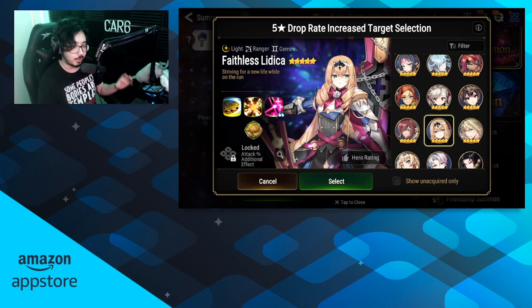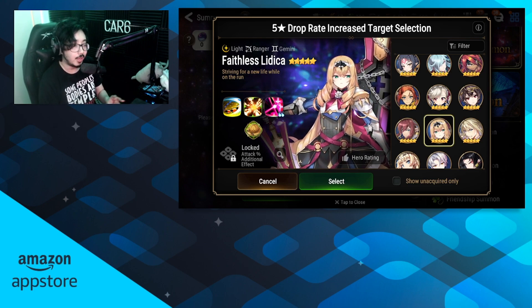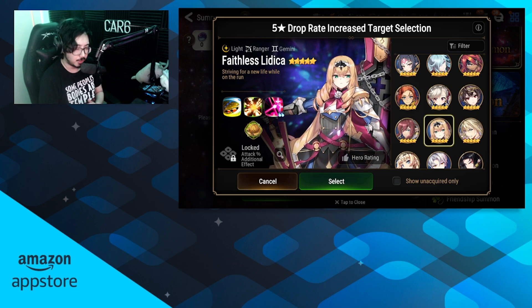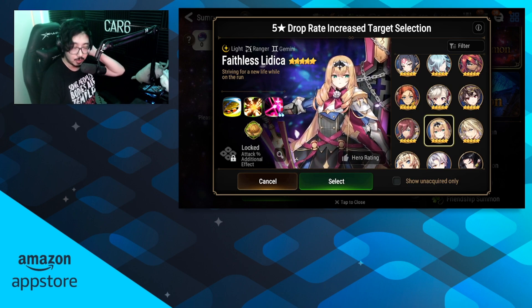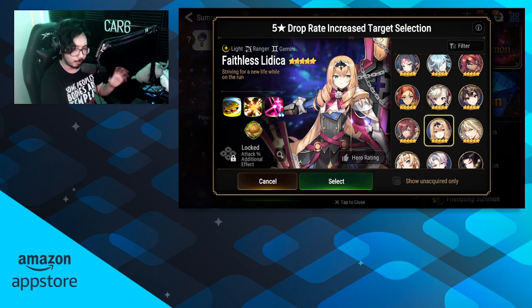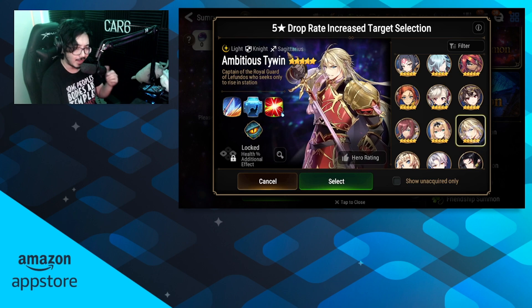Faithless Lythica is kind of the same — hard to gear but very, very good in the right hands. Newer players should try to avoid her because she's super hard to gear and you need the right comp and knowledge to make her look amazing. This is more for my mid to late game players, specifically late game players, that can get enough speed on her. She doesn't need to go first to open, but she needs to be used with the right comp against the right opponents, and you need to know how to use her effectively. She can do damage and disrupt, really strong but very hard to use, so be careful — maybe mid to high priority depending on where you're at in the game.